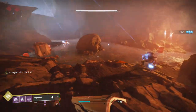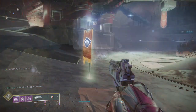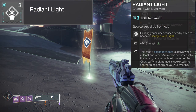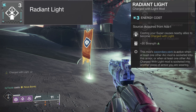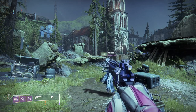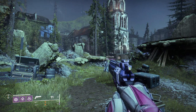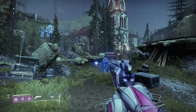That is it for the arc mods that allow you to gain stacks of charge of light by yourself. Now let's look at the ones that allow us to become charged in a fire team. First up is Radiant Light — casting your super causes nearby allies to become charged with light. The secondary perk adds plus 20 strength. When a teammate is near you, say 10-15 meters or so, and you cast your super, as long as they are running a charge with light build they will become charged with light. And it actually gives them 2 stacks of charge with light.